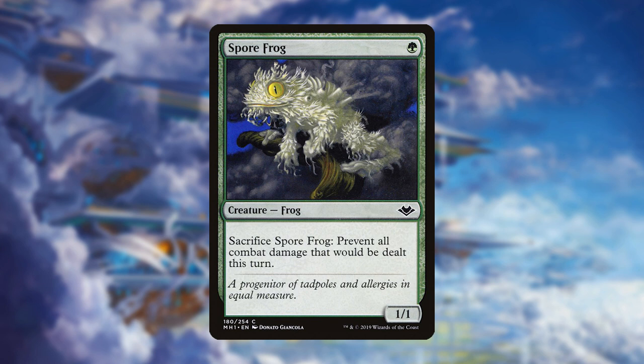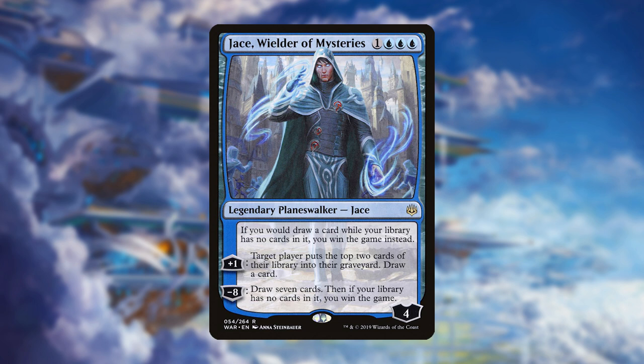However, there are times when combat damage may not be enough. Let's say your opponents had something like a recurrable Spore Fog on the battlefield, which would make combat damage useless. To bypass this, we have Jace, Wielder of Mysteries. Jace's loyalty abilities can provide some card draw, which is nice, but it's his triggered ability that we are concerned with.